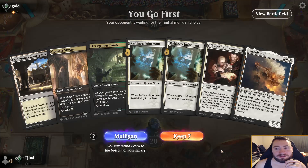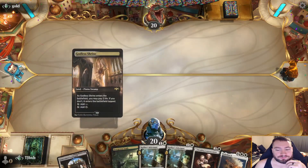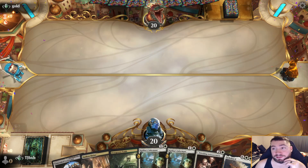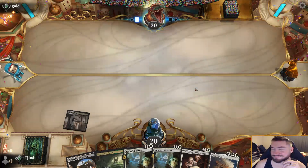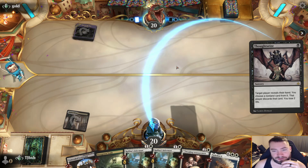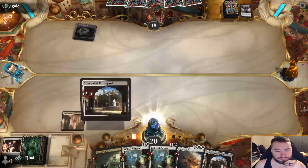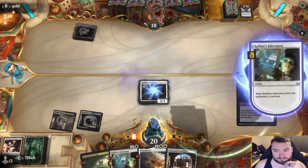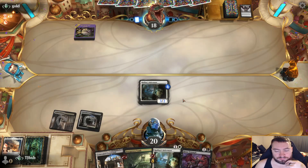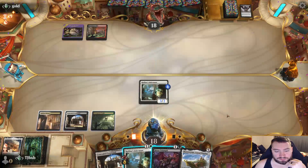Oh yeah — if you Thoughtseize their hand you definitely take the Wedding Announcement, it's not even close. They mulled — looking for that Leyline perhaps. No. Against Grease Fang the discard is scary — I think you do keep it. Easy Wedding Announcement, yep. Let's get rid of the Parhelion. I don't know why I shocked that.